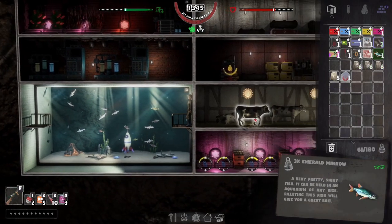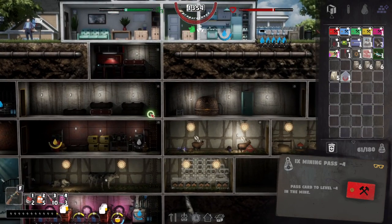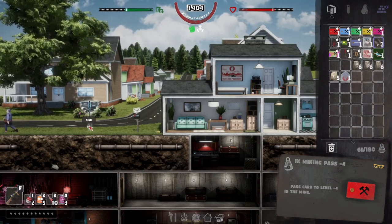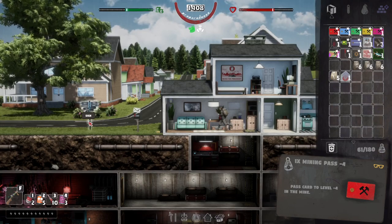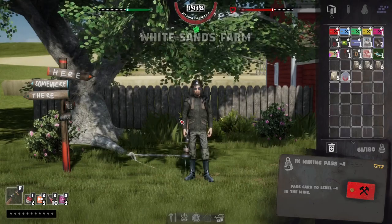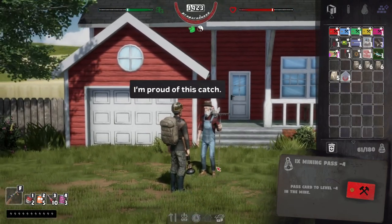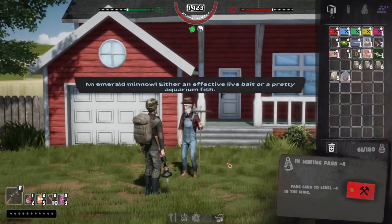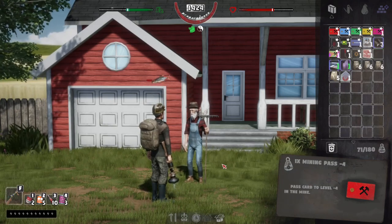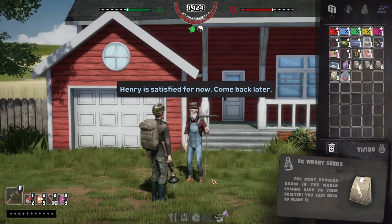Animals need kind of constant attention. Probably get another station in here and breed more cows, but we're kind of swimming in milk as it is. Emerald minnow — let's go grab that. Let's talk to him. He probably caught the fish that Henry wanted — proud of this catch. An emerald minnow — either an effective live bait or a pretty aquarium fish. He's giving me a fish tank, some bait, some emeralds. Three more to rank up. That was easy enough to do.